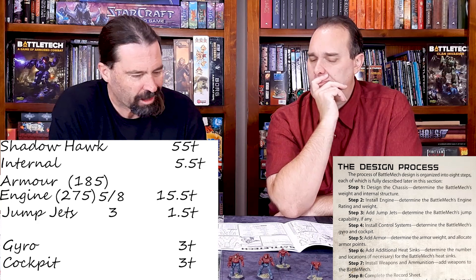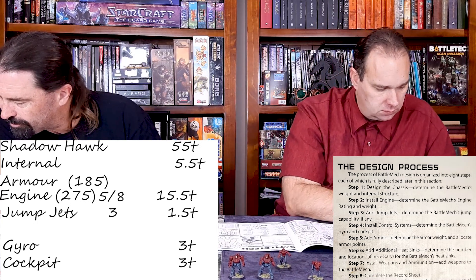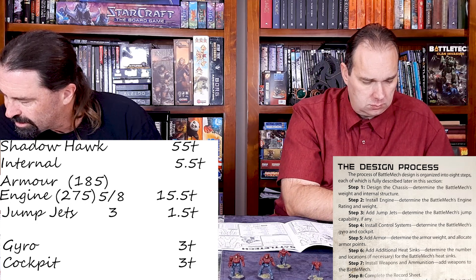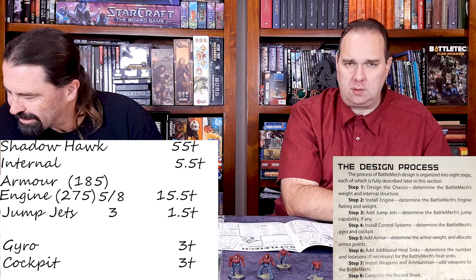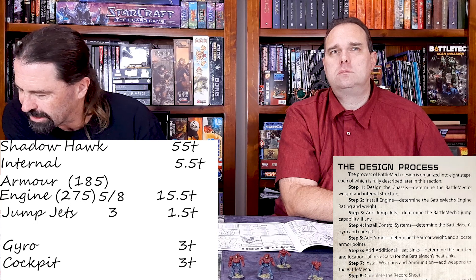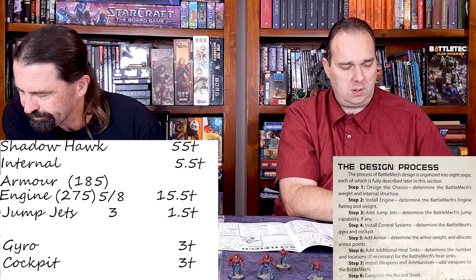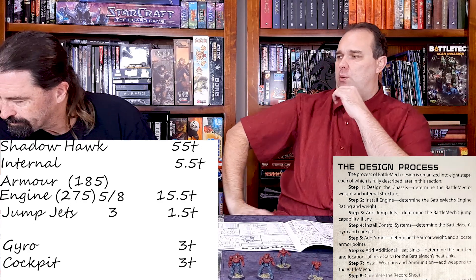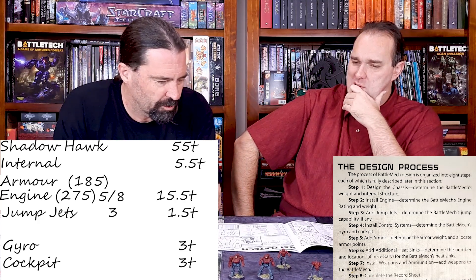I like having just a standard AC5 to tell you the honest truth. What's the AC5 difference? The AC5 is 8 tons, the Light AC5 is 5 tons, but you lose range — 18 versus 15 hexes, so you lose three hexes. And 12 versus 10 for the medium range. But the light has no minimum range, so it's not a bad move.